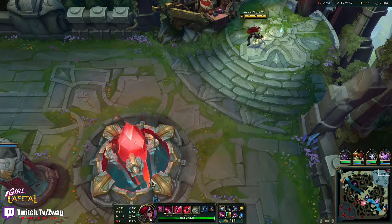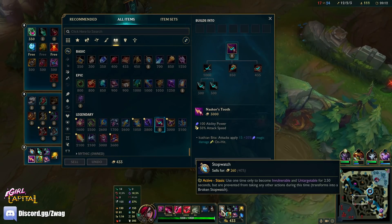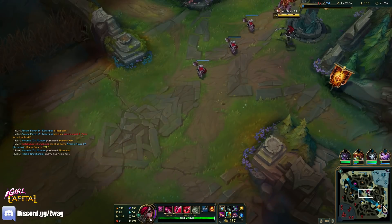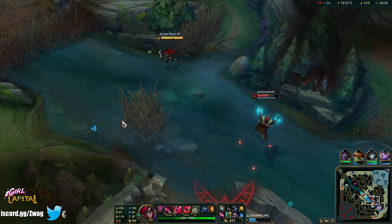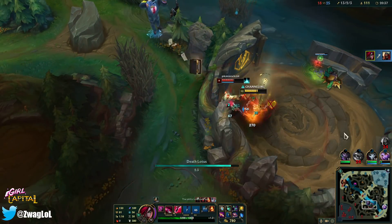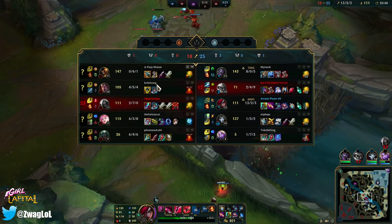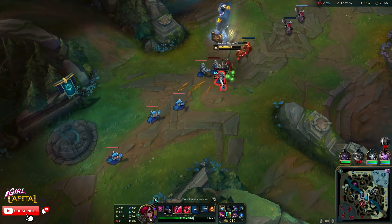It wouldn't have saved me anyway — it would have just wasted my Stopwatch. I've gotta use it properly next time I go in, because next time I base I'll probably have the Hourglass completed and that resets the cooldown. I only need 600 gold. Pyke dies so fast — oh my god, they're in the bush. I wanted to Q him but I couldn't see him in time. This is pretty fun because Katarina turns into 'who cares about farm, let's just fight.'